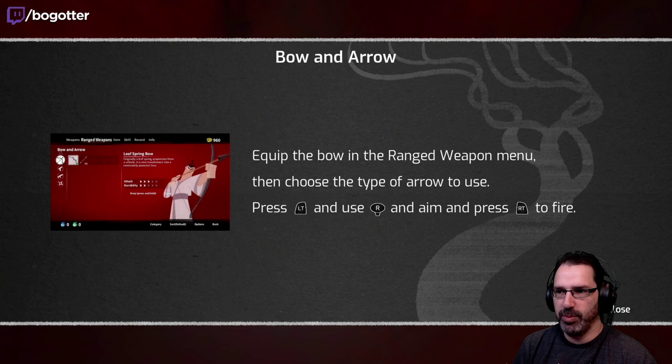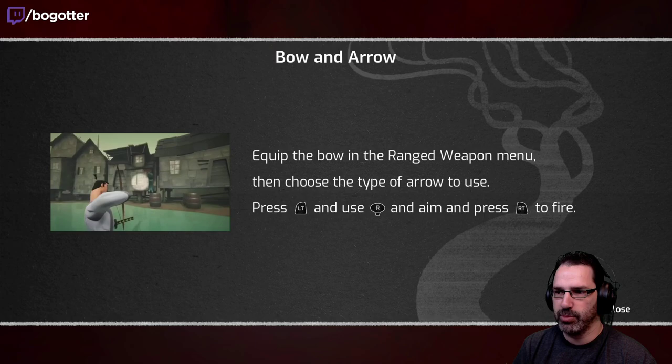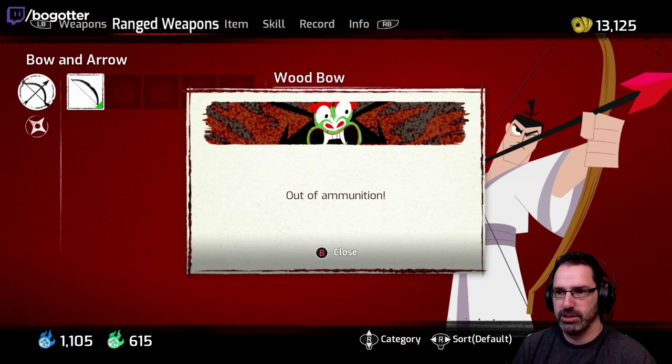Press left trigger and R to aim, press right trigger to fire. Alright, let's do it. Out of ammo already. Okay, let me guess — I need ammo.